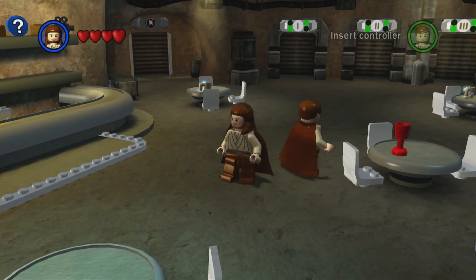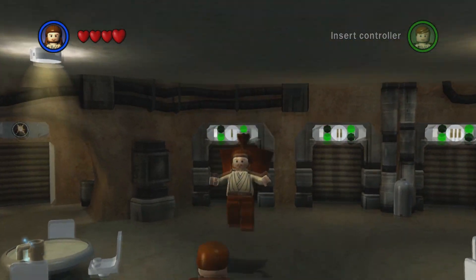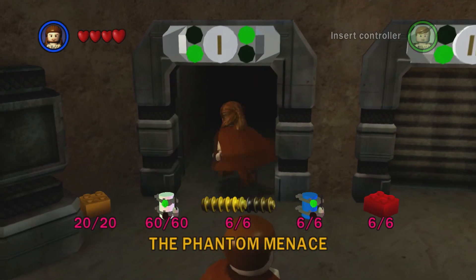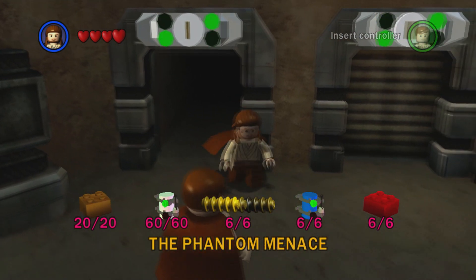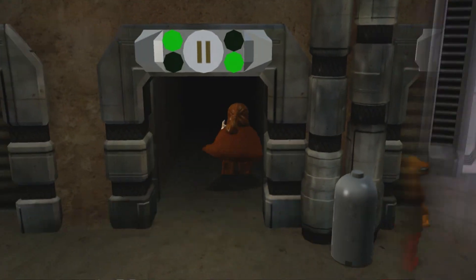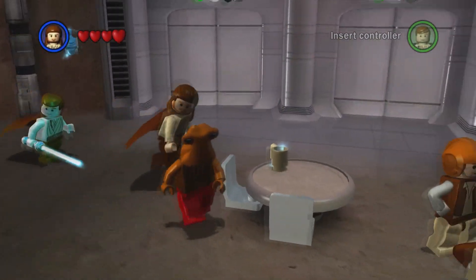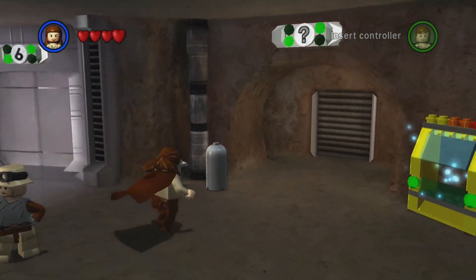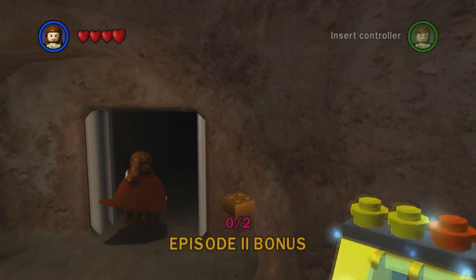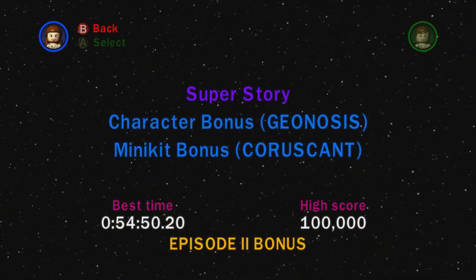Hello and welcome back to the LEGO Star Wars Complete Saga, where in the last episode we completed the Episode 1 bonus missions, giving us our remaining final two gold bricks for the Phantom Menace. In this episode we're going to be doing the same thing for Attack of the Clones, heading over to the bonus door on the right hand side of the room and completing our bonus missions.